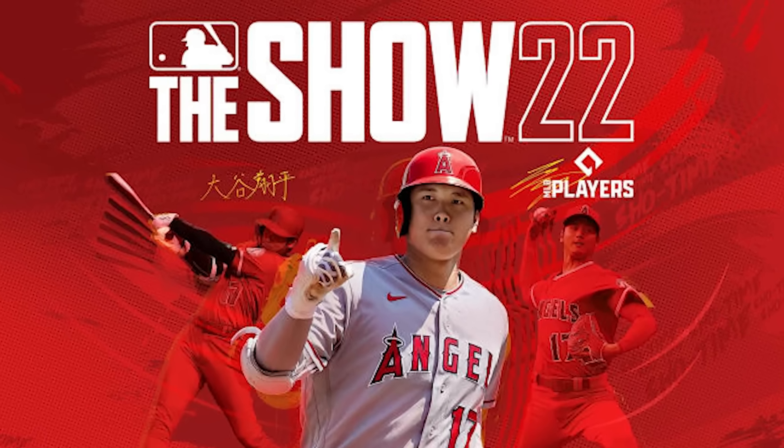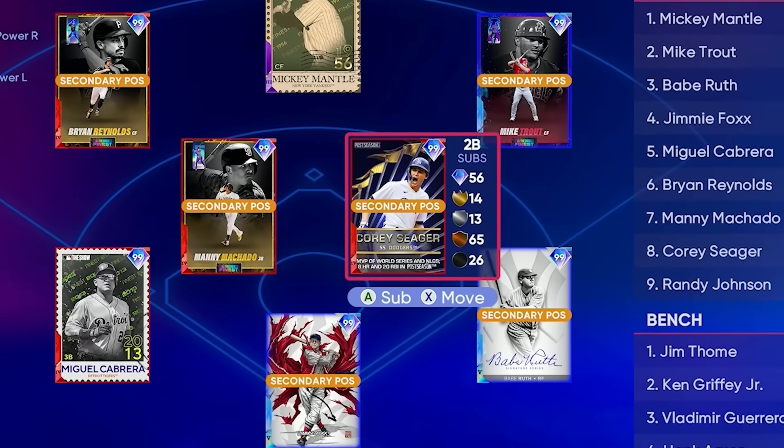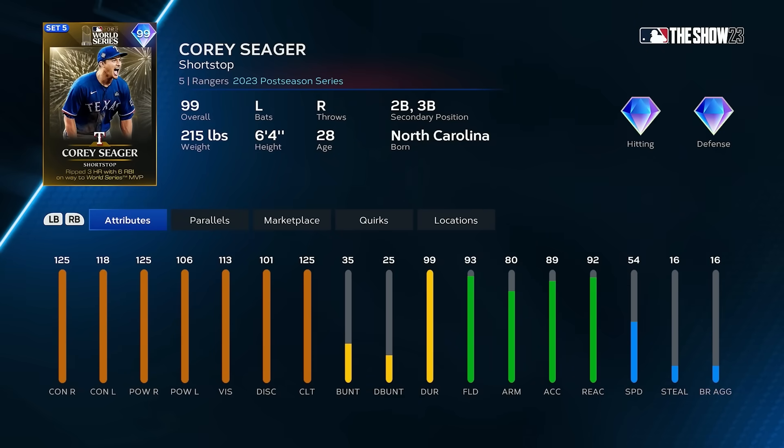Into MLB 22, they once again brought back postseason Corey Seager — I think this time he was a Battle Royale reward — and yes, he was once again an endgame middle infielder for me. So World Series MVP Corey Seager has been part of my Diamond Dynasty career longer than anyone other than maybe Mike Trout. And now we finally have a new one.